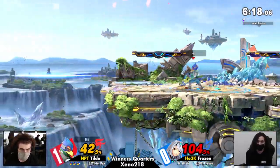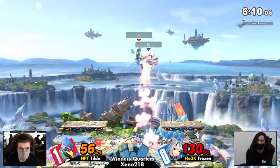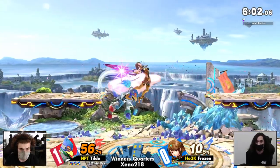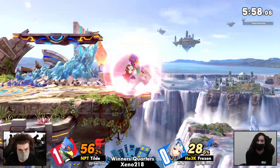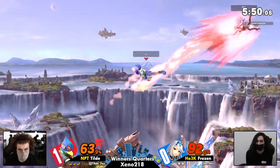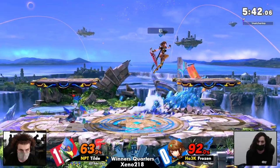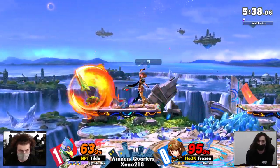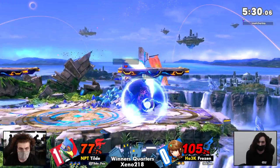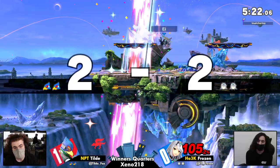Tilde building a little bit of a percent lead here, looking for the kill now. We'll see what Frozen can do — she can definitely deal with high pressure situations. Getting bounced up like a basketball off the side, another down air to back air. Opting to play Pyra — we really didn't see that much Pyra that entire game. Most of the kills Frozen got were with Mythra. She just wants to have the movement. Frozen is a player that really likes schmoving — dancing around and just overpowering your opponent.